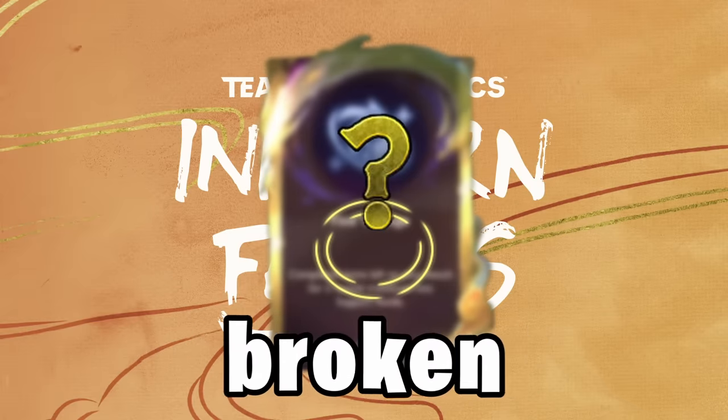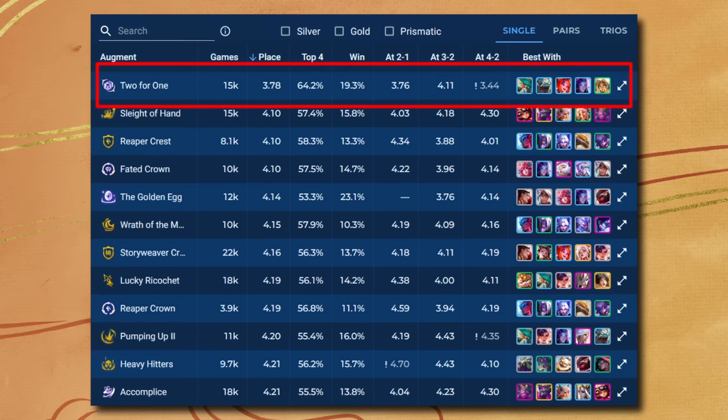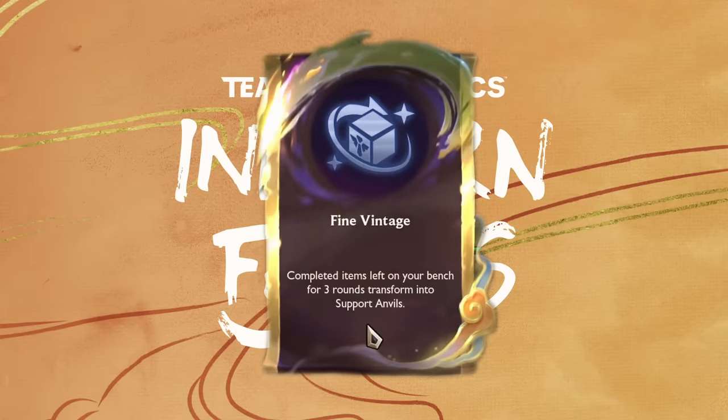What would you say is currently the most broken augment in the game? If you just go by stats, then the answer would be 2 for 1. That is a pretty good answer, considering we are in a reroll meta, but in this video I want to showcase why I believe Fine Vintage is currently the strongest augment in the game and will likely get decimated by Riot in the near future.